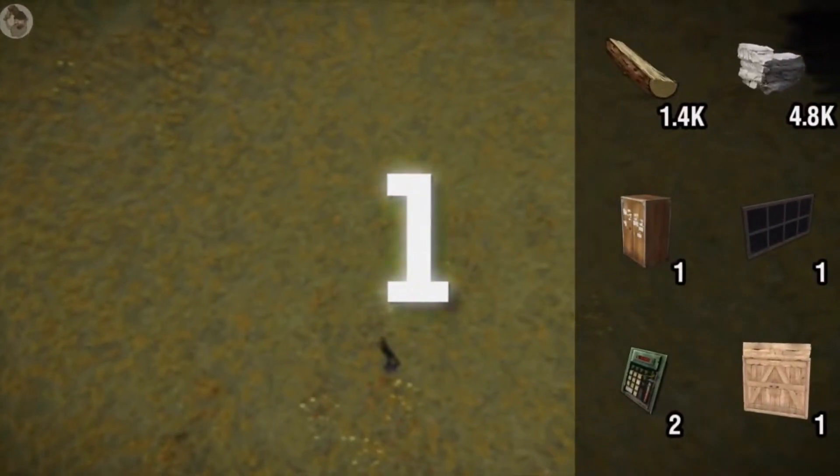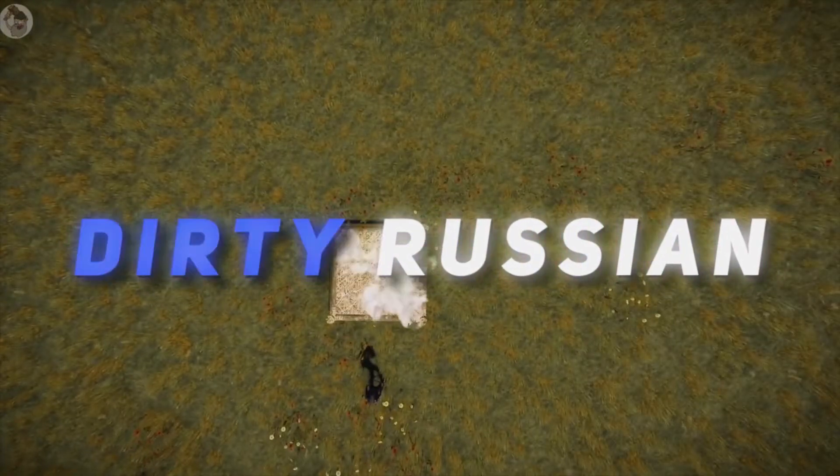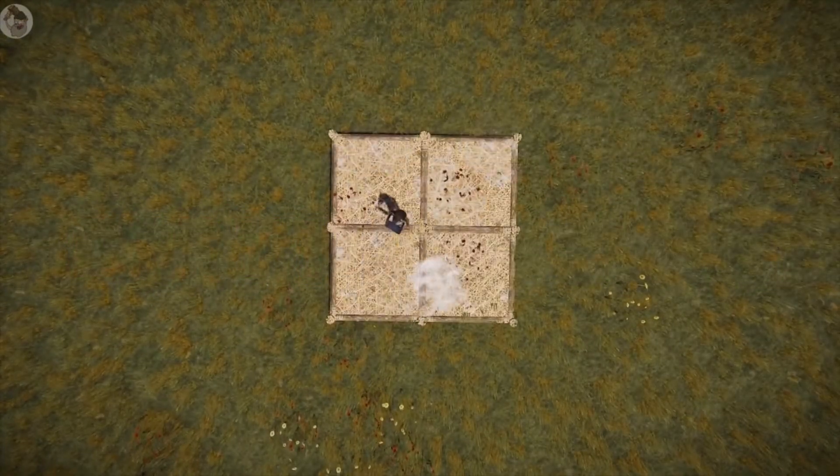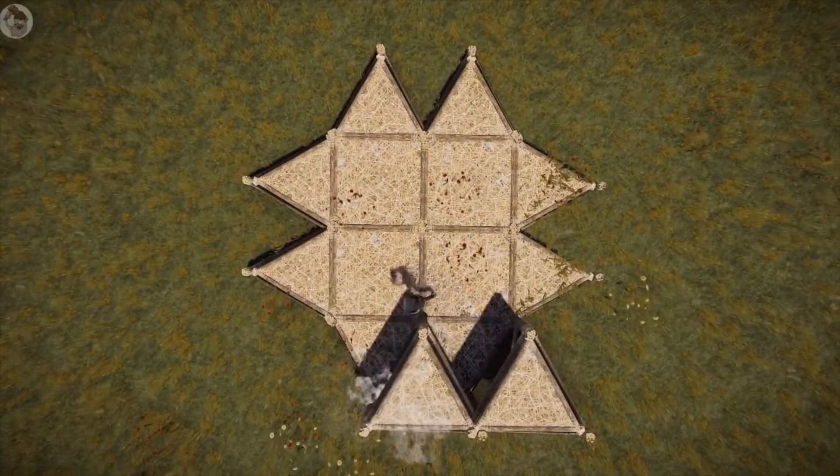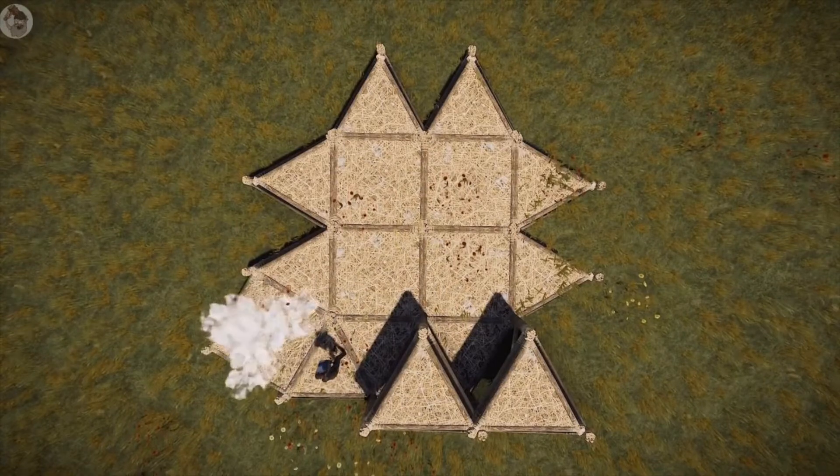Firstly we have the Dirty Russian. Yes, that's its actual name. A trap base built and designed completely by Rust Daddy, a trap base creator. This base design is amazing and you only need 1,400 wood and 4,800 stone, which is extremely easy to get.